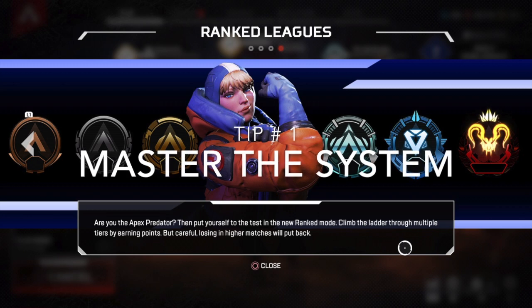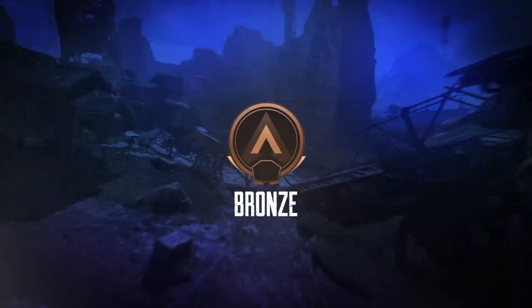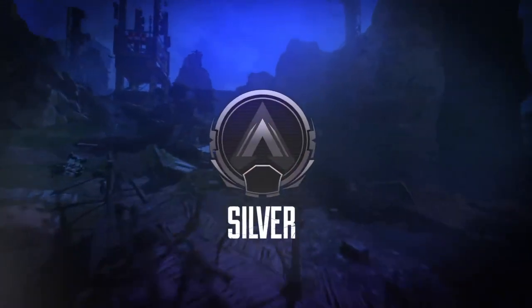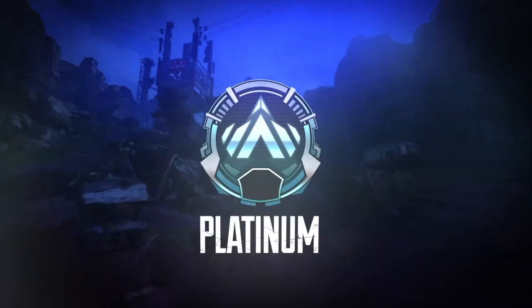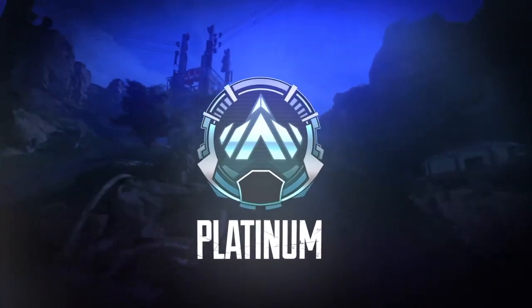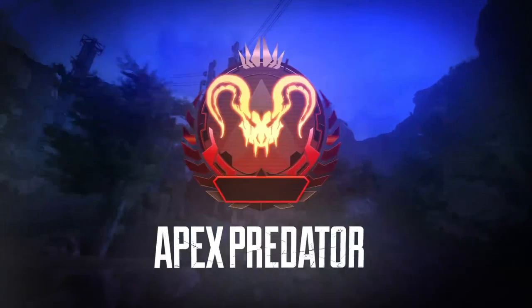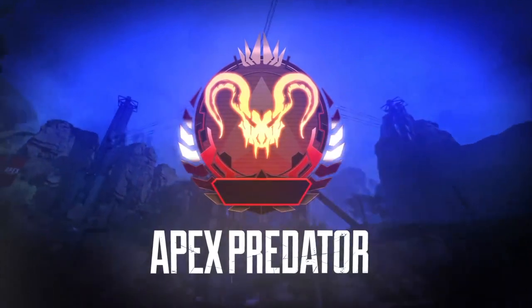If you want to begin the long journey towards the top rank, Legends, you'll have to start at Bronze Four. Work your way to Bronze One and then do the same through Silver, Gold, Platinum, and Diamond ranks. The final rank, Apex Predator, is the only one not divided into four tiers.